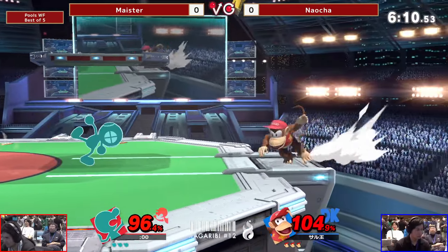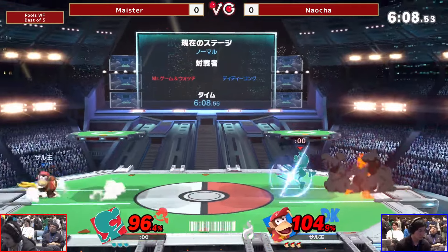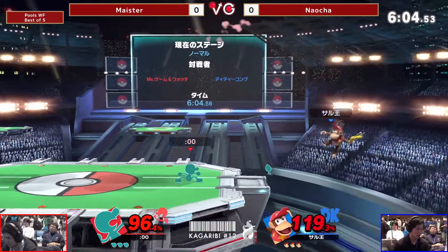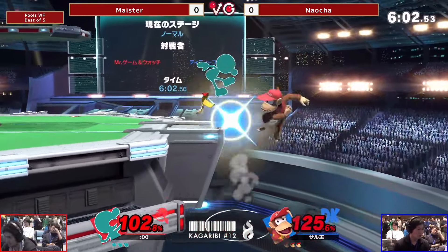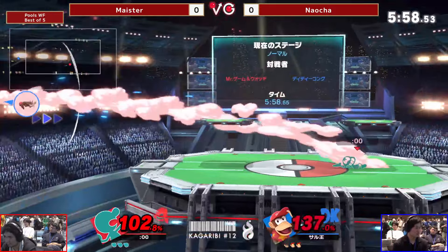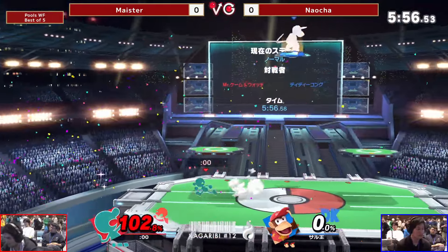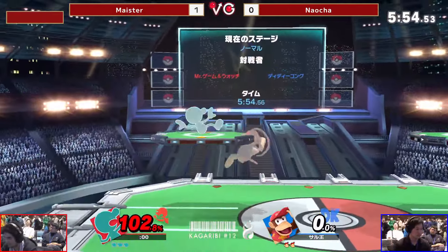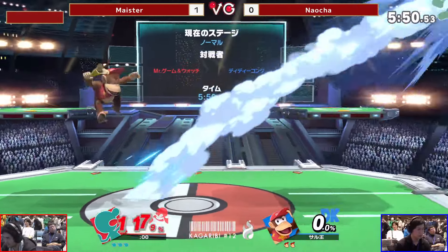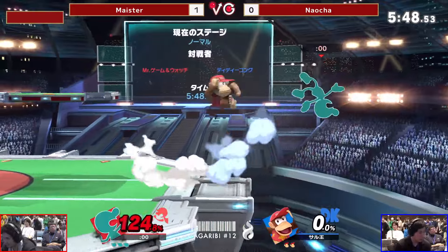There's that up smash — what are you going to do about it? That's the option. Banana is probably going to be the biggest tool there. If you see it whiff you could just toss on reaction, but you have to have good timing because the invincibility is still active. Too greedy with that up smash — shields it — and Meister playing patient. That aggressive playstyle pays dividends sometimes, but when it doesn't, you get really punished for it.